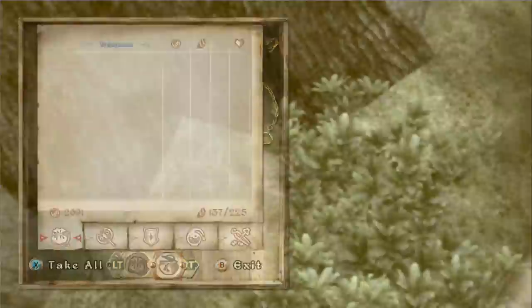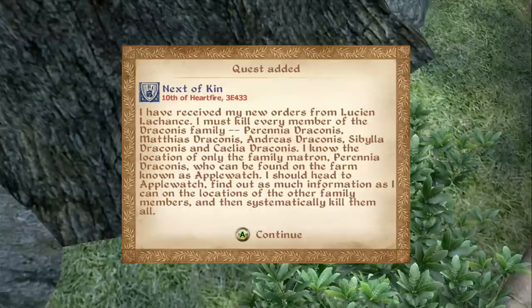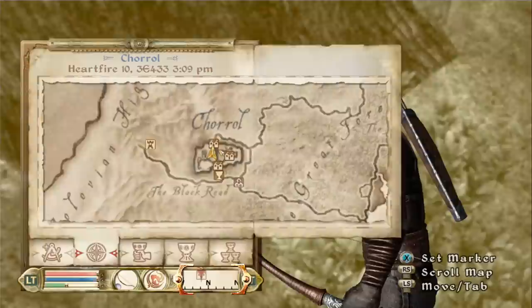I've picked up my reward and received my next contract. I have received my new orders from Lucian Lachance. I must kill every member of the Draconis family: Perennia Draconis, Matthias Draconis, Andrius Draconis, Sibylla Draconis, and Salia Draconis. I know the location of only the family matron, Perennia Draconis, who can be found on the farm known as Apple Watch. I should head to Apple Watch, find out as much information as I can on the location of the other family members and then systematically kill them all.